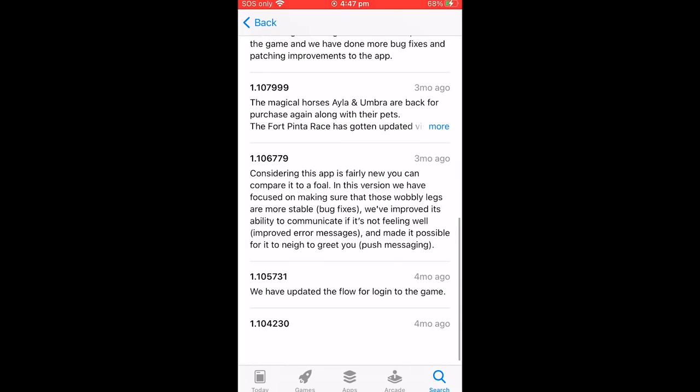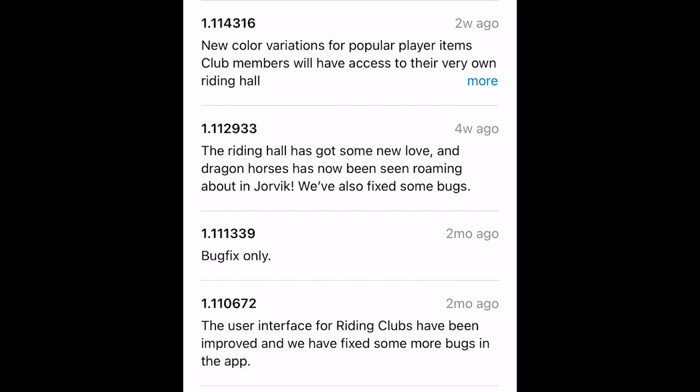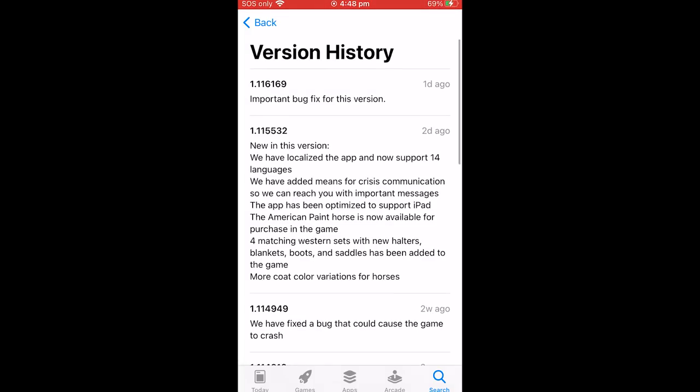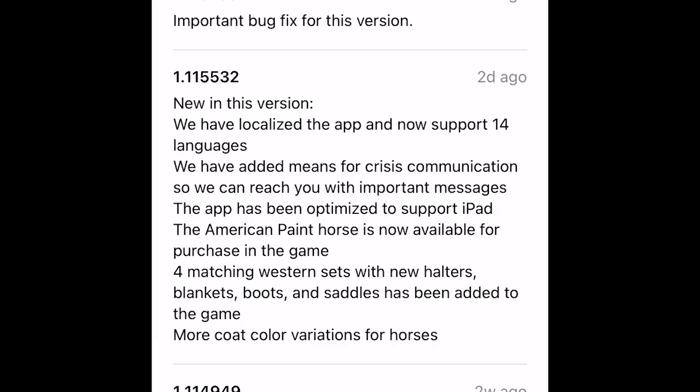I probably haven't played this game since the soft launch, so I'm going to read through the update notes. This app is fairly new - you can compare it to a foal. In this version they've focused on making sure those wobbly legs are more stable: bug fixes, improved ability to communicate if it's not feeling well, improved error messages, and push messaging so it can neigh to greet you. They've also localized the app and now support 14 languages, added crisis communications messaging, optimized for iPad, and the American Paint Horse is now available for purchase.